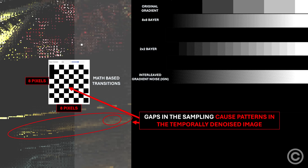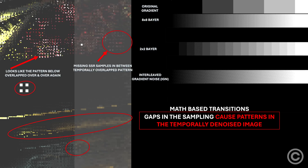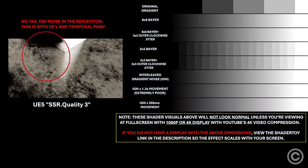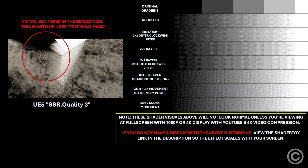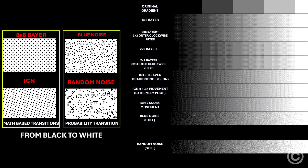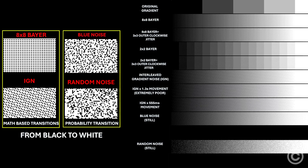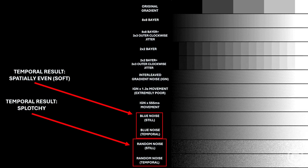It's sampling rays through a mathematically defined pattern, like you would see with Bayer-slash-order dithering. These mathematically derived patterns are not spatially consistent on a temporal basis, as we can see with the leftover noise in UE5's extremely poor interleaved gradient noise SSR. Self-temporally denoising effects need sampling based on random probability, but the probability has to guarantee a spatially even result temporally, which blue noise provides.